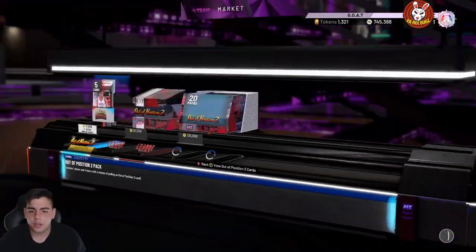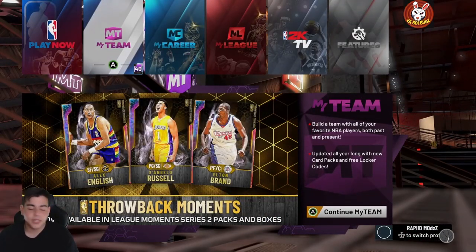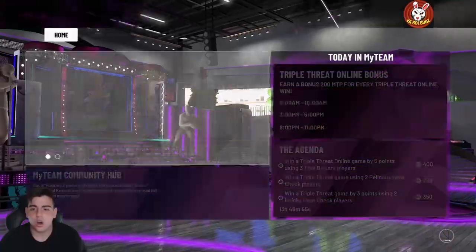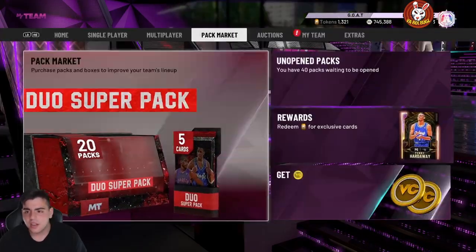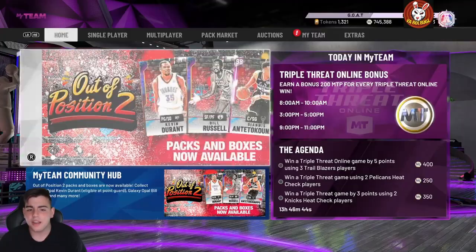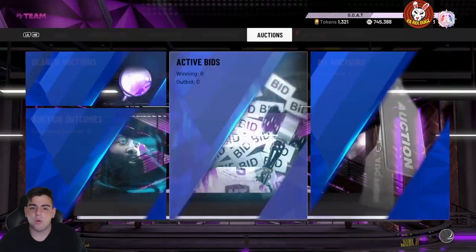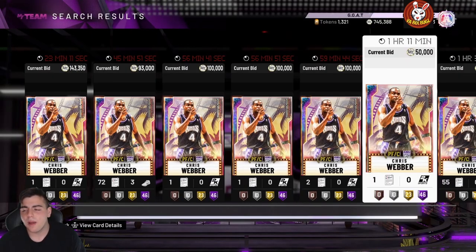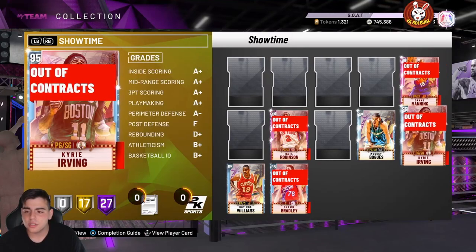Wait — these packs are gone! They're off the market. That has to be lag, right? These packs were out for like a second and now they're gone. We're still making a video on it because that is a huge thing. The dynamic duo super packs were here — it shows they're here. But they're not on the home screen. These were completely leaked — they are completely taken off the market. We're probably gonna get insane super packs later. I knew they looked a little fishy.